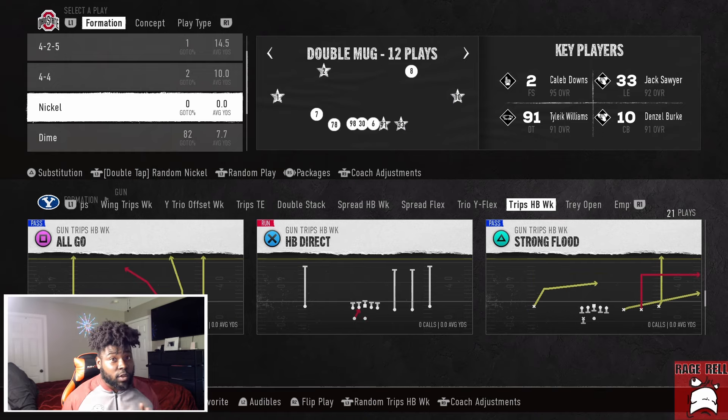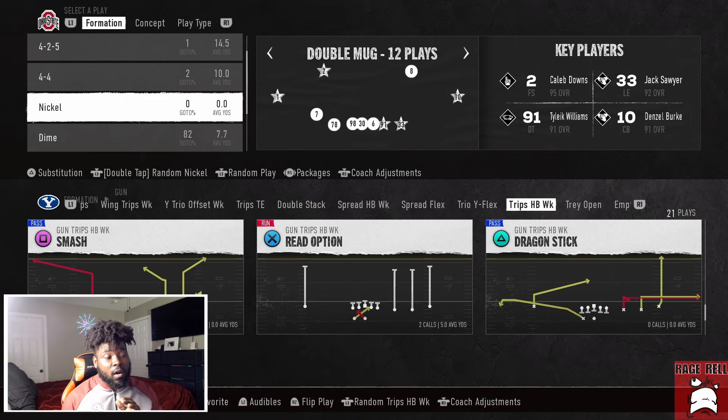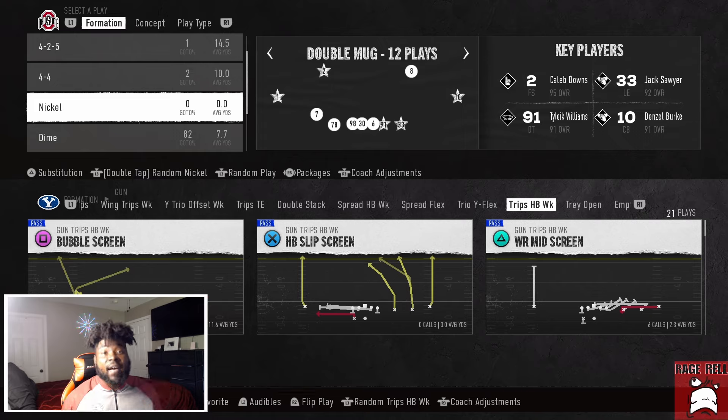When it comes to the pass plays, you can literally choose any one of these and we're going to custom-build every single route. So it doesn't matter what the play art looks like — we're going to create all our route concepts to have something universal to beat the blitz if you want to throw the ball. If you're curious about more, I have an e-book on it.